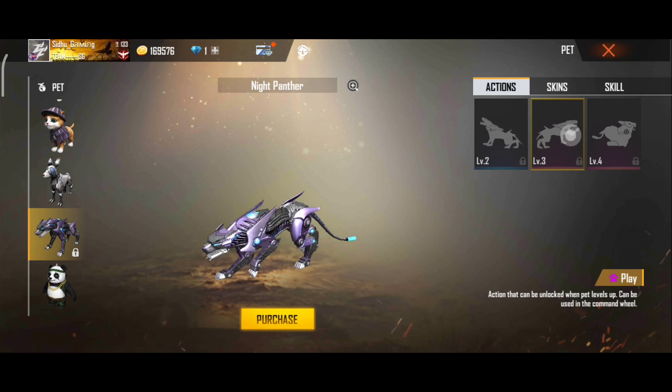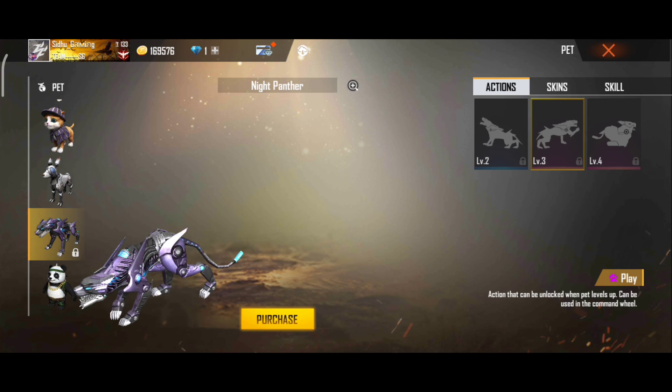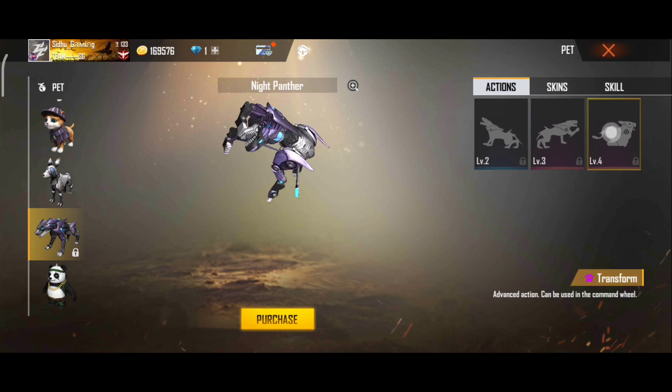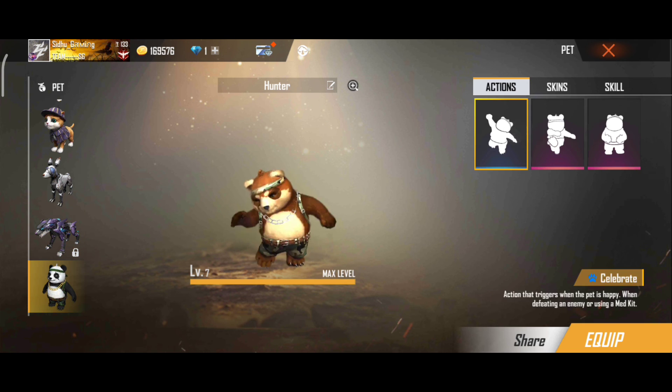This pet name is Night Panther. Its ability is increases 48% inventory space. It is good to use in camp gameplay.